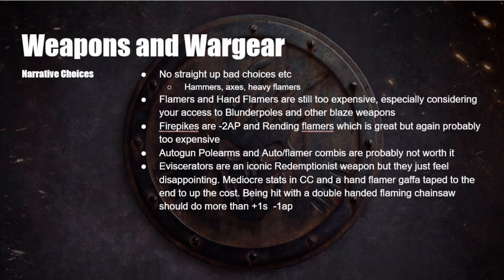Eviscerators are an iconic Redemptionist weapon but they just feel disappointing. They're the huge double-handed chainswords — and if you know House Cawdor and Redemptionists, one of the first images is a guy with his head on fire carrying a huge double-handed chainsword. But the stats are really mediocre: plus one strength, minus one AP, and one damage. It should demolish everything it hits but it's just fairly mediocre, and it has a hand flamer gaffer-taped to the side which makes it a lot more expensive than it should be.